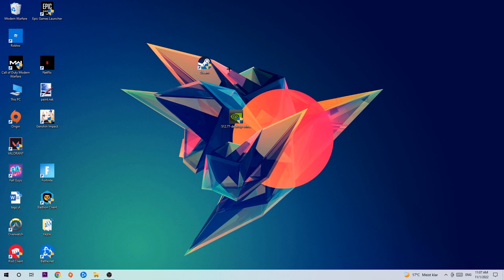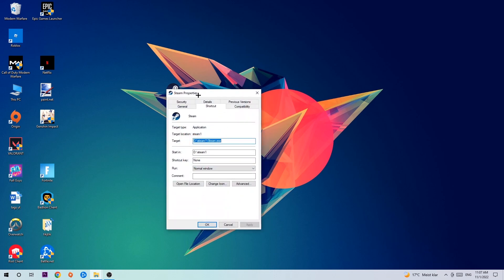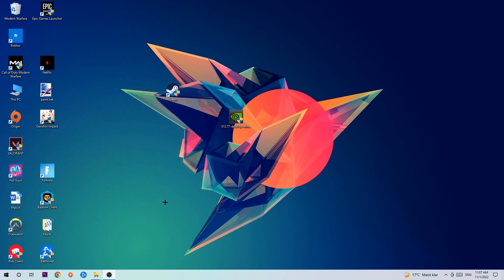Once you click Run as Administrator, your game or launcher will pop up. Launch your game through the launcher, and if it crashes again, return to your shortcut, right-click it, go to Properties, click Compatibility, and copy these settings: enable Run this program in compatibility mode and select Windows 8, enable Disable full screen optimizations, and enable Run this program as an administrator. Then hit Apply and OK.